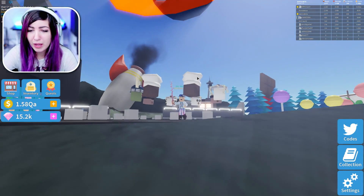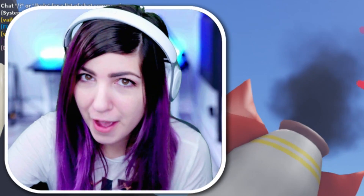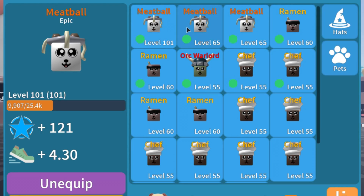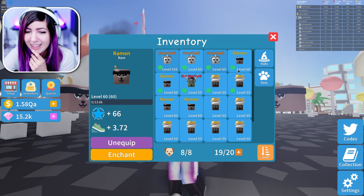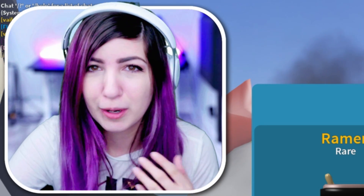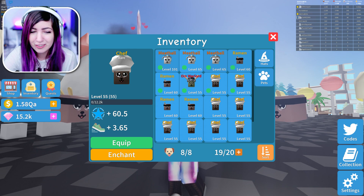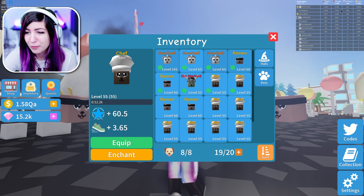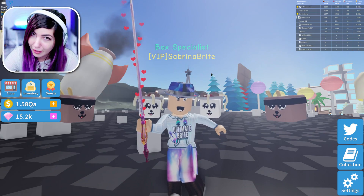I just wanna say something right up front — I know I accidentally enchanted my crab. Sometimes when I open up my pets and I think that I'm enchanting, I start selecting before I click Enchant. When I'm talking to the camera, I'm not paying attention, and I accidentally selected the crab and then clicked Enchant. So that's what happened. I'm gonna be more careful this time.